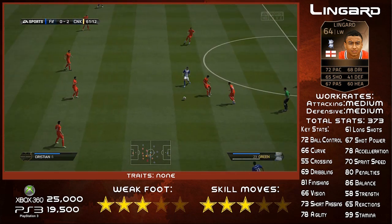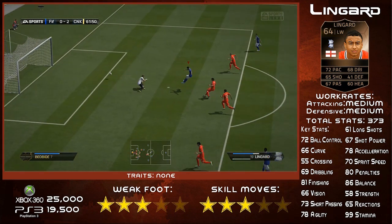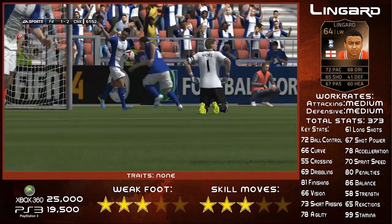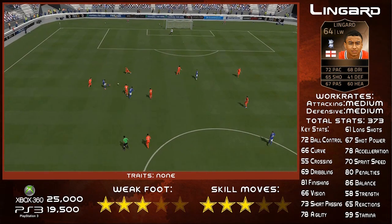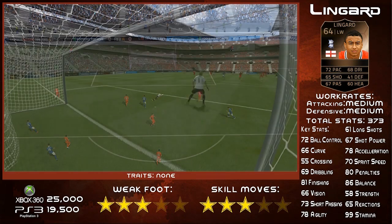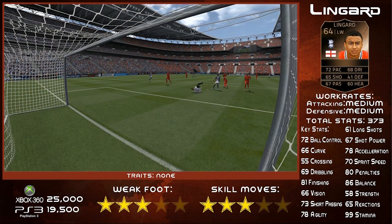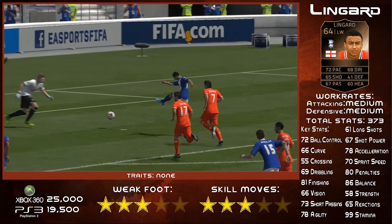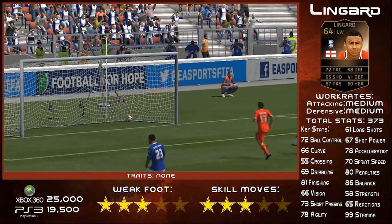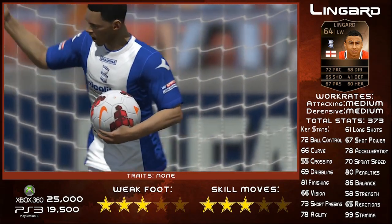I always felt he was in the right positions to pick the ball up. He always made runs — just like that — always on the shoulder of the last defender, trying to get in behind. That's exactly what I want from a player. I want to be slipping him in so I can use that great finishing, and that's what Lingard did time and time again. His passing is very very solid — close range passing very neat and tidy, and he put a few decent crosses in as well.